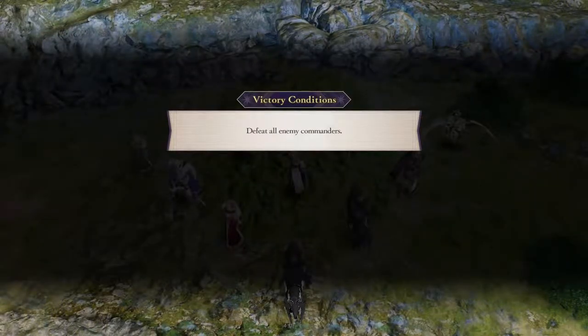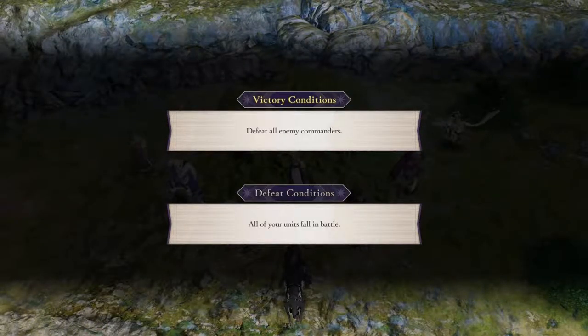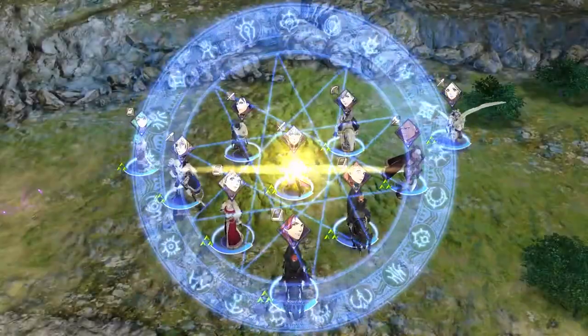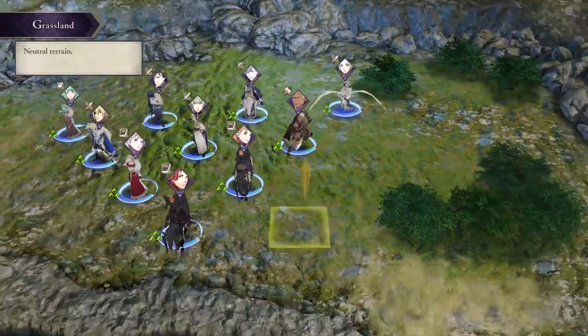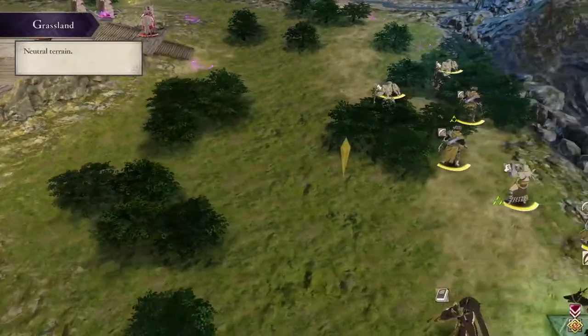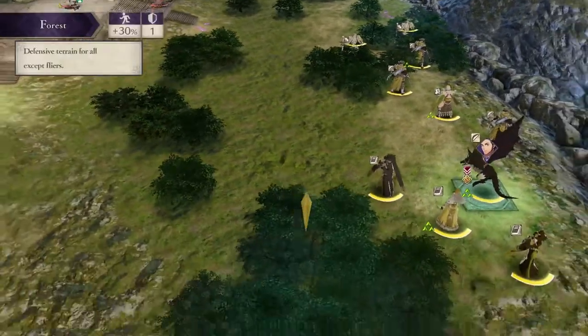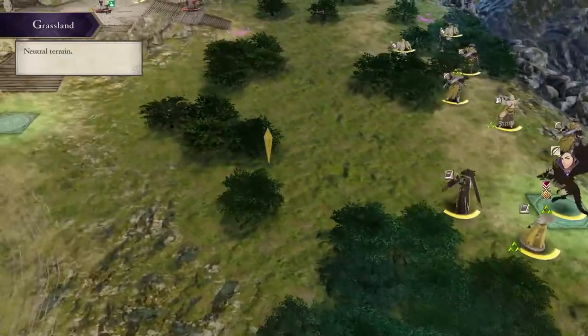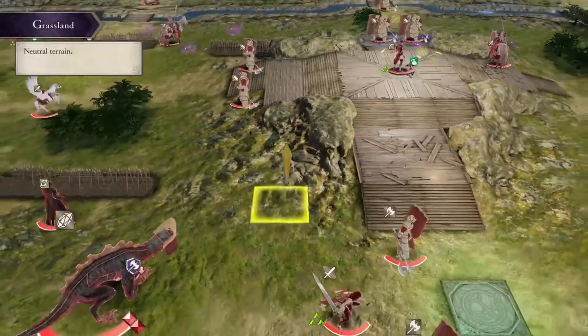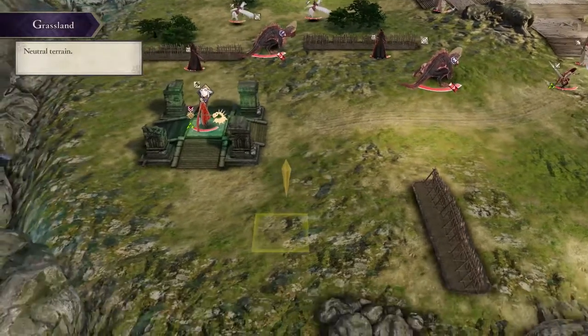Let's begin. The victory condition is to defeat all enemy commanders, and the defeat condition is the usual — all your units fall in battle. I'm going to skip this scene to avoid spoilers. Now, this battle will take place in two parts. If you haven't already seen the map, I suggest you do. This is going to be the exact copy of the Battle of the Eagle and Lion that you did way back in the first half of the game during White Clouds.